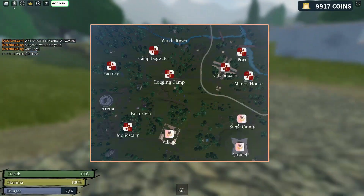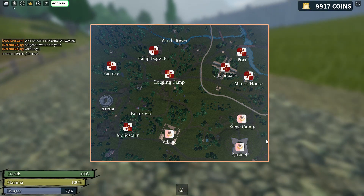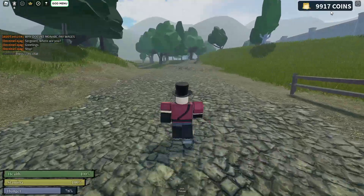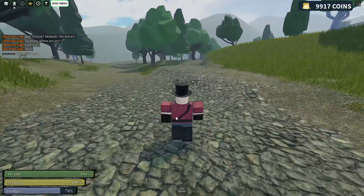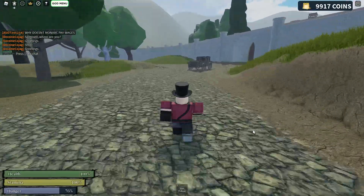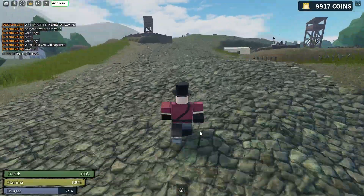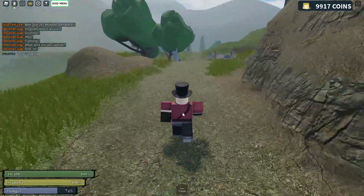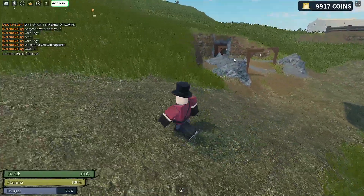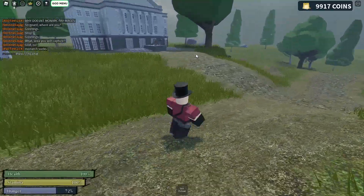I'm near the city square and I'm going to head towards the mines area. We have a couple of mines which will help us gather resources, and I'll be using that to make more rifles. Keep in mind that I've started with 9.6k coins, so let's see how much I end up with at the end of this video. Before I enter the mine, I will acquire some coal, as coal is another important resource you need to make muskets.